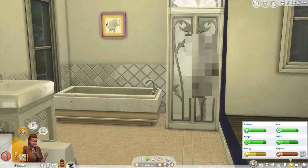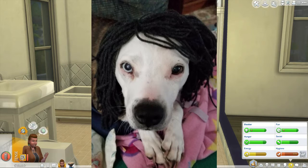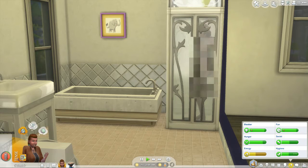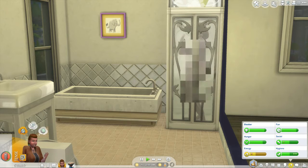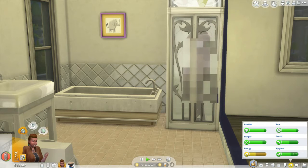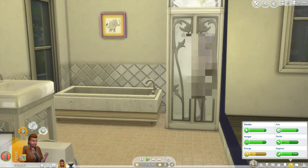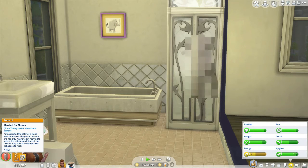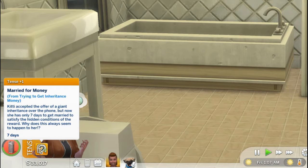It's my little JJ — little Jayla. She's a Staffordshire Terrier and she has two different colored eyes. She's actually in the video — the Sim version of her. She's technically about the same size as the Davey dog, but they classified Staffies as smaller dogs. Jayla is a larger Staffy — she weighs about 41, 42 pounds. And now Kitty is tense because she has to marry someone in seven days for money. It says she accepted the offer of a giant inheritance over the phone, but now she only has seven days to get married to satisfy the hidden condition. Why does this always seem to happen to her?